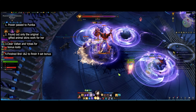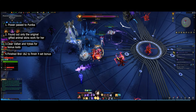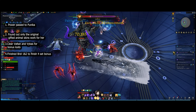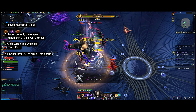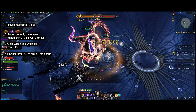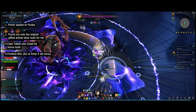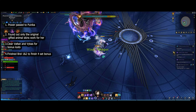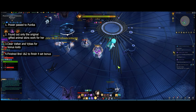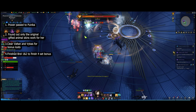I got one piece from Valtan, two pieces from Vykas, and I'm going to craft or transfer a piece from Brell. Once you transfer the piece, you get the old piece back, dismantle that piece, get some wings back, and then craft another yearning piece. I was basically working on getting my four-set for my Artist this week.